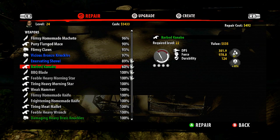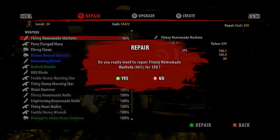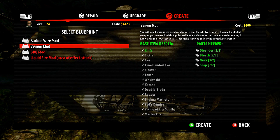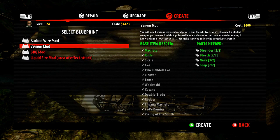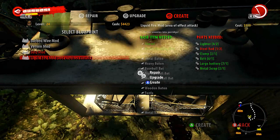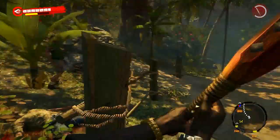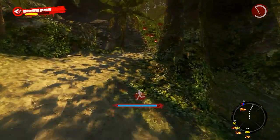Alright, maybe there's something in here. Workbench over here - let's repair everything that we need to. Can we upgrade anything? Nothing that's in our hands. Venom mod - we don't really use any of these things though. We can make the venom mod but it's not a good weapon, so screw it. I'm just gonna run away from these guys.